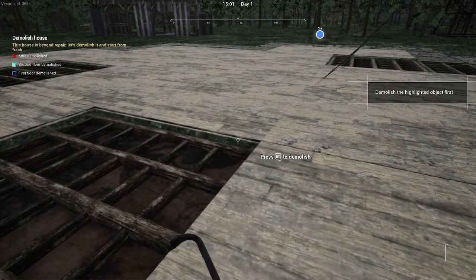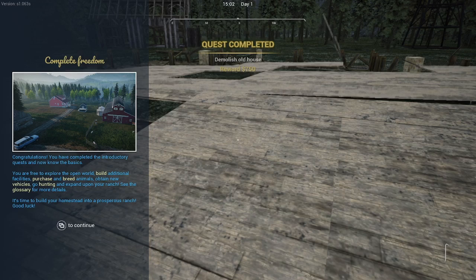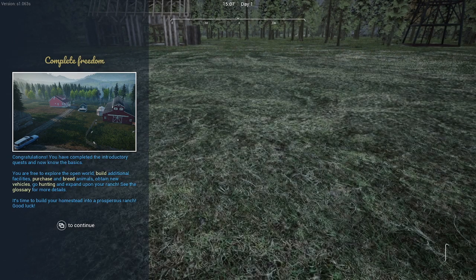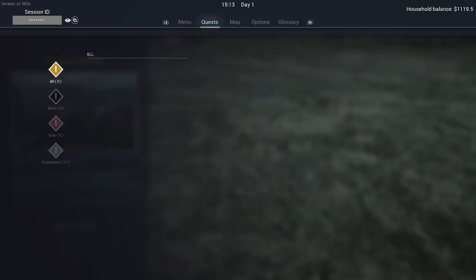Congratulations, you have completed the introductory quest and now you know the basics. You're free to explore the world, build additional facilities, purchase and breed animals, obtain new vehicles, go hunting, and expand upon the ranch. See the glossary for more details. It's time to build your homestead into a prosperous ranch. Good luck. All right — so we have no active quest right now. We do what we want.